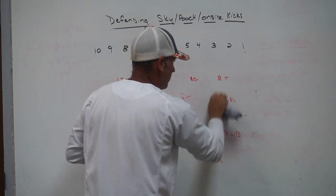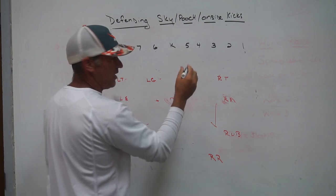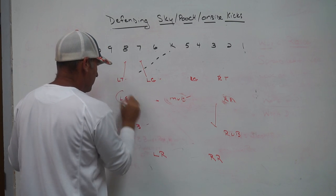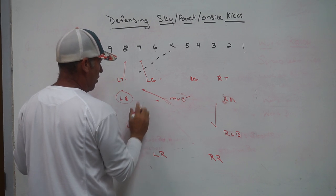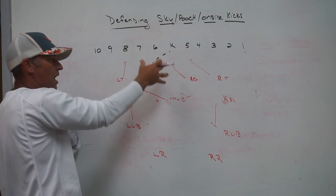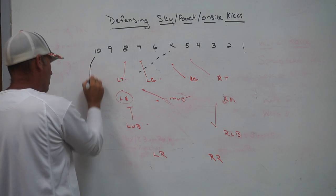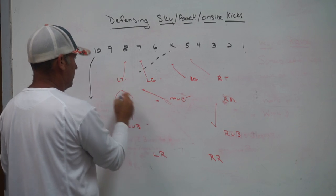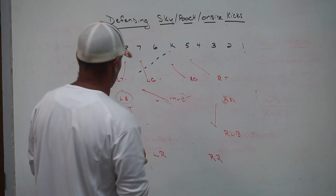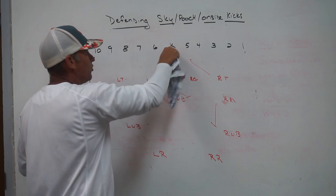If the onside kick comes to the left side, same theory — left end is responsible for the ball, middle guys and up backs run to get inside pieces on the first bodies, stopping them from getting to the ball. A lot of times the sideline safety is the guy running wide, so our left end — a skilled receiver with really good hands — is responsible for fielding those onside kicks to the left.